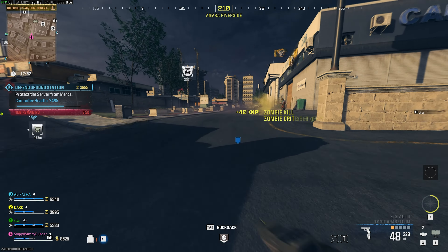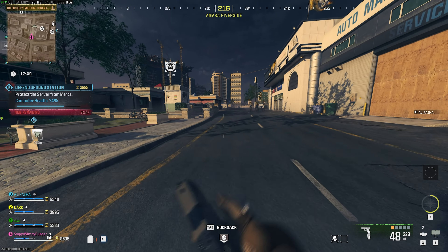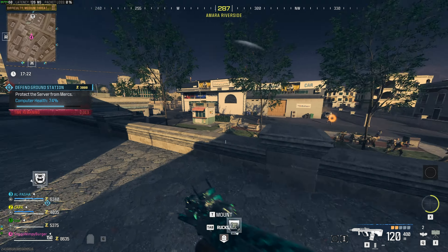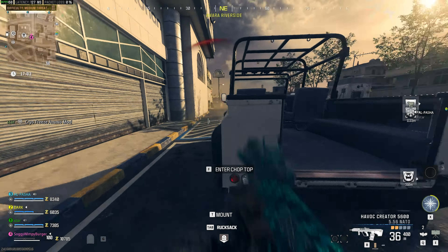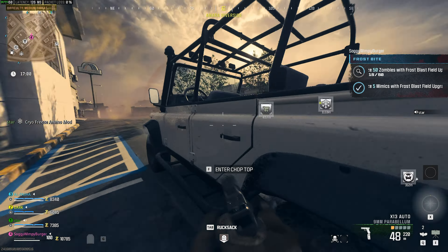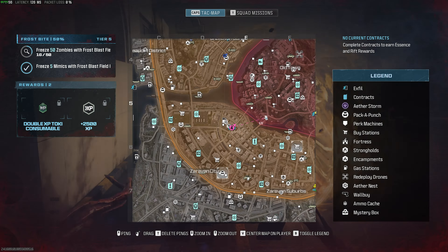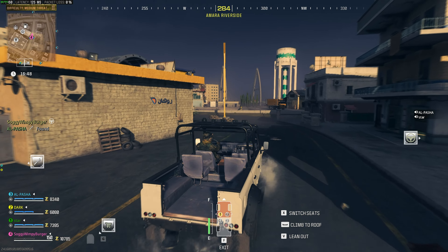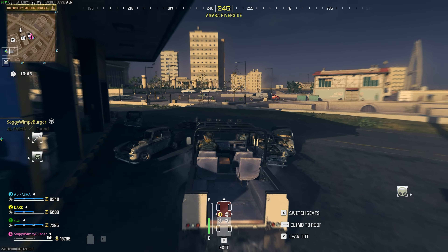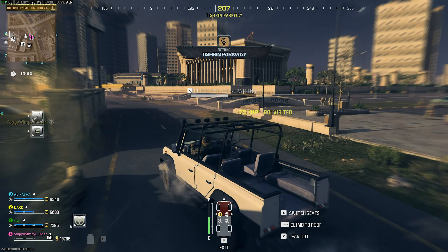Doesn't seem like too many zombies, but maybe we can farm up some more around here. There's a mangler too — not what I wanted. It's ready, we can use it again, and now we can actually just back off. We don't really need to be here anymore. All we need to do now is make our way to an exfil. We can activate it again once farming and grouping together a ton of zombies, and we'll probably have it done in one, maybe two goes.